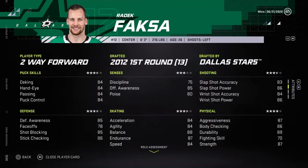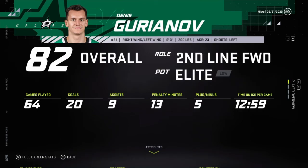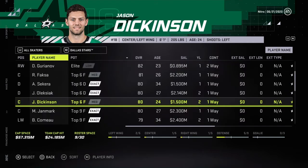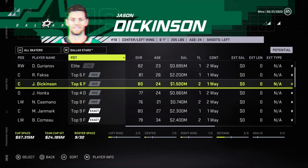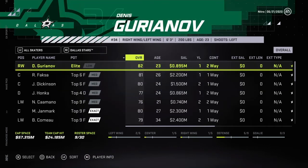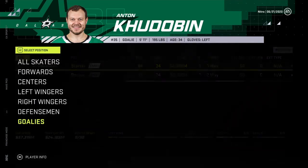Radek Faksa — very physical, puck skills are pretty good. Grigorenko is low elite, 20 goal scorer last season. Forward line 2. Jason Dickinson. Honka — could be around 80 overall. As I said earlier, not going for younger defensemen because I'd just put them in minors. I think I'll go with Grigorenko.